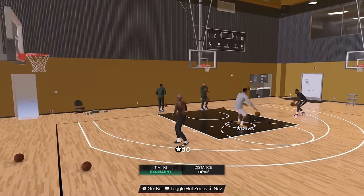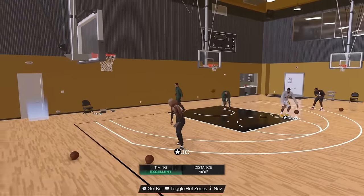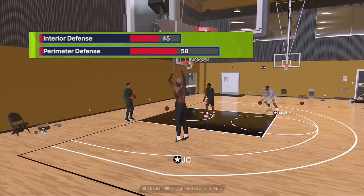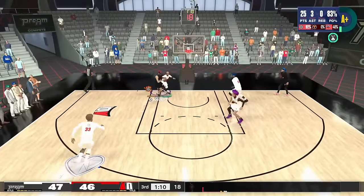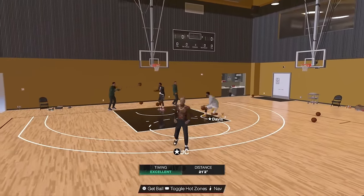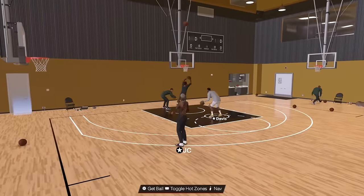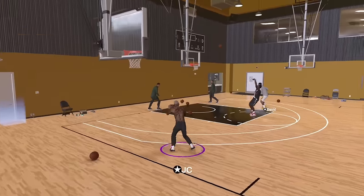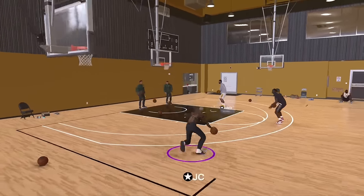The builder is very limited in 2K24, and being a 6'2" guard means you can't put a crazy amount into defense. Interior defense is going to be a 45 — actually higher than my last build — which lets you wall up on players in the paint and still get stops there. You'll obviously get dunked on sometimes at 6'2", but this is an offensive build. If you have teammates playing defense in pro-am, you'll be straight.